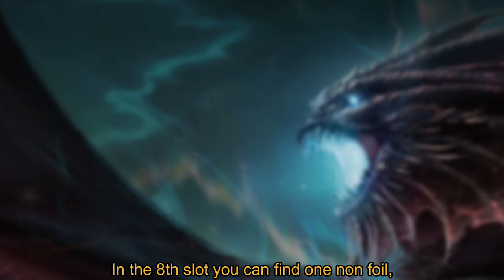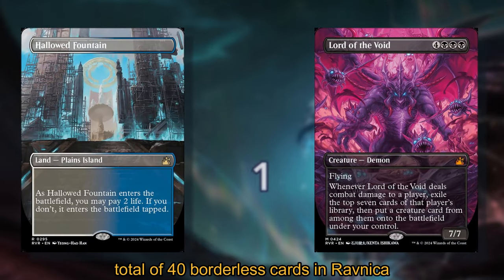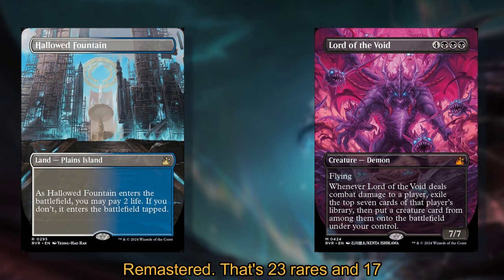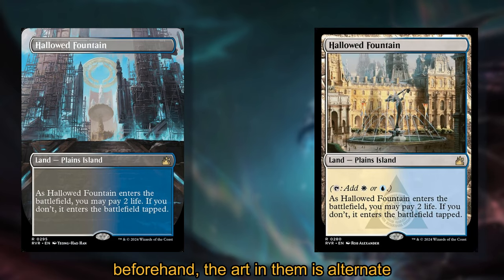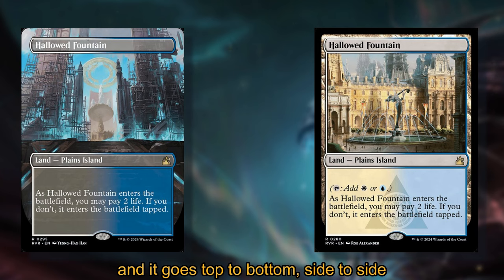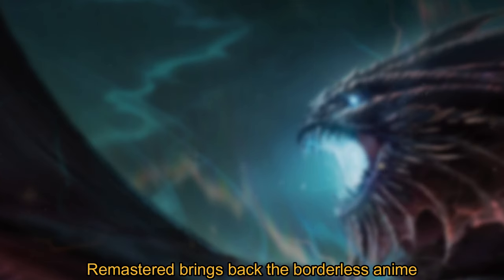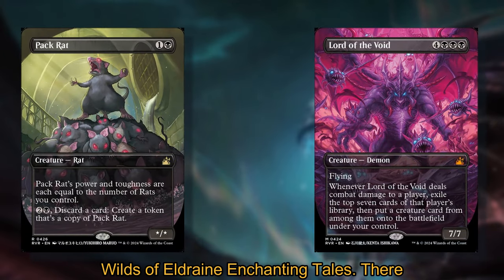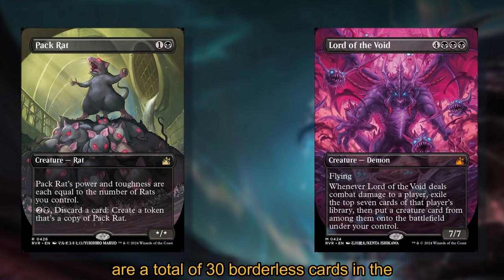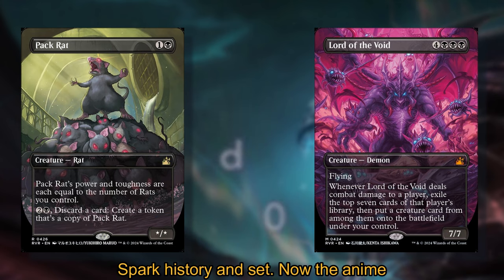In the eighth slot, you can find one non-foil borderless rare or mythic. There are a total of 40 borderless cards in Ravnica Remastered: 23 rares and 17 mythics. Just like borderless cards before, the art in them is alternate — it goes top to bottom, side to side, and behind the text box. Ravnica Remastered brings back the borderless anime version styles that were published in the Wilds of Eldraine Enchanting Tales. There are a total of 30 borderless cards in the anime art style inspired by the War of the Spark set.